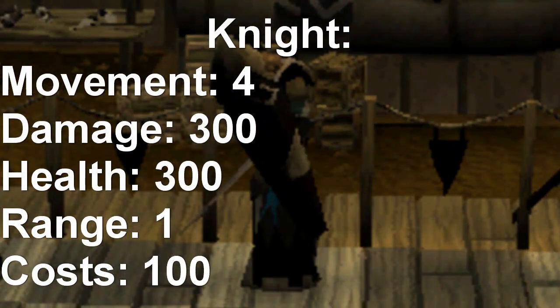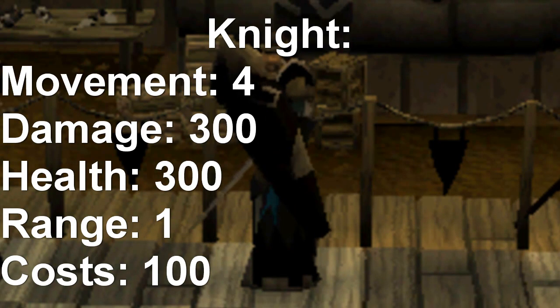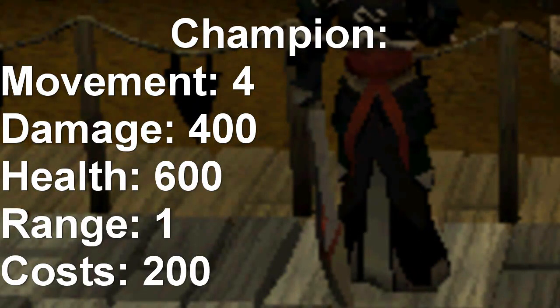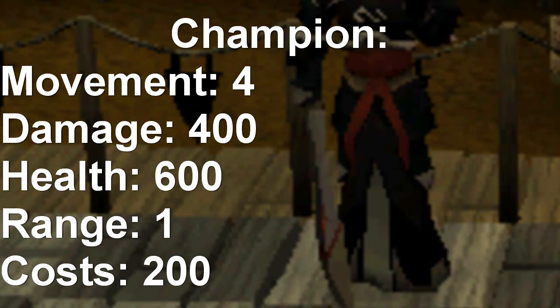The next one is a Knight: movement 4, damage 300, health 300, range 1, costs 100. The best one you can use is a Champion: movement 4, damage 400, health 600, range 1, costs 200.